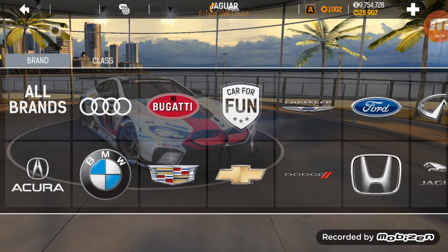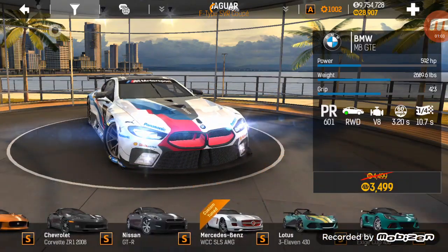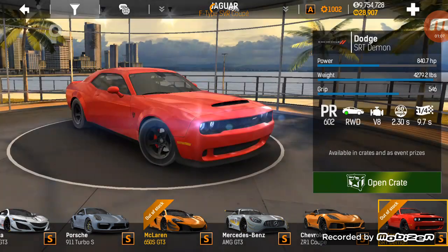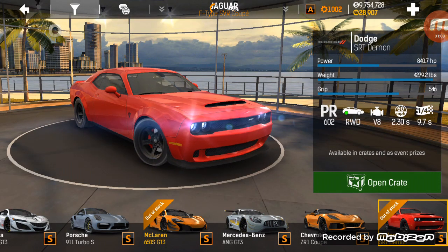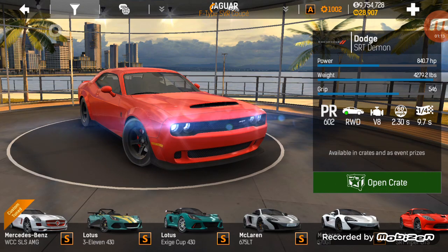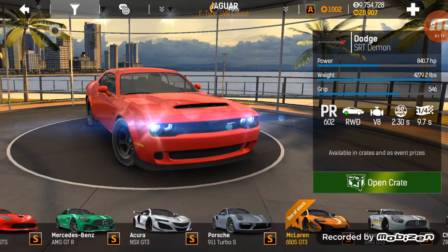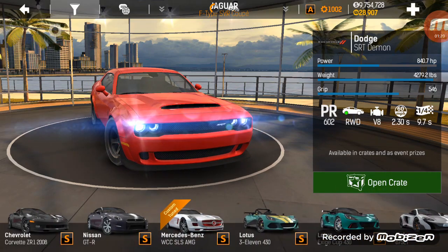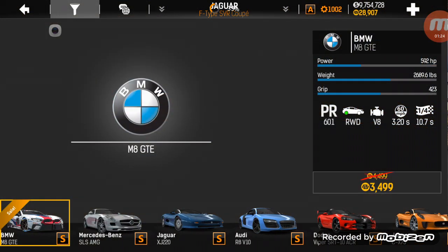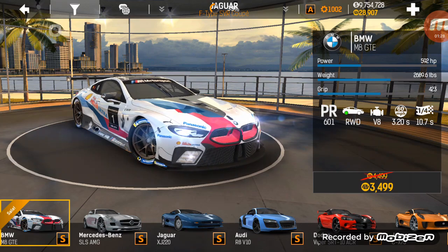If we filter out here to the classes for S race, you can see at the bottom the Demon is rated at 602 and the BMW is rated at 601. However, this vehicle has not been in the game for very long, so it has a lower rating, but I'm pretty sure it will climb to above 602 and overtake the Demon for the best S-Class vehicle in this game.